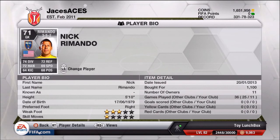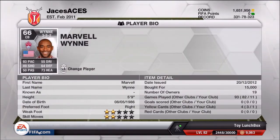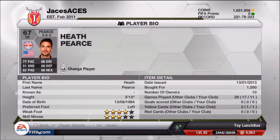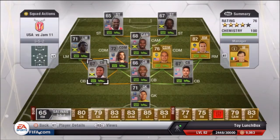We'll start things off with my goalkeeper, Nick Romando — a very good goalkeeper for 1,100 coins, you can't really go wrong. If you don't trust silver players, try Tim Howard or Brad Friedel. Our centre back, the definite star of the team, is Marv Wynn with his 93 pace and 95 acceleration.